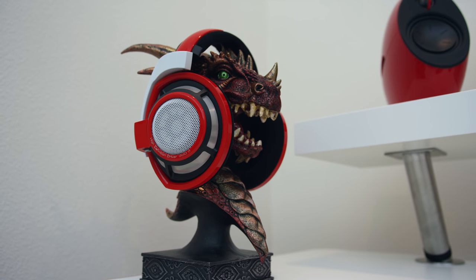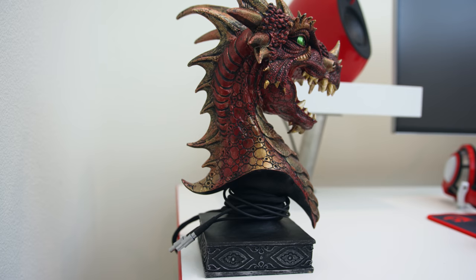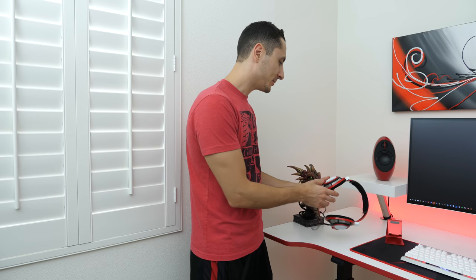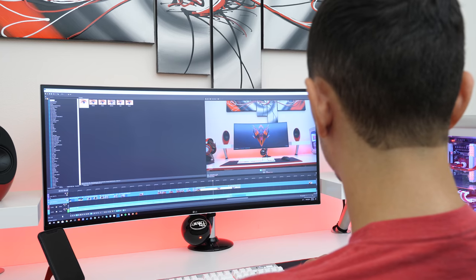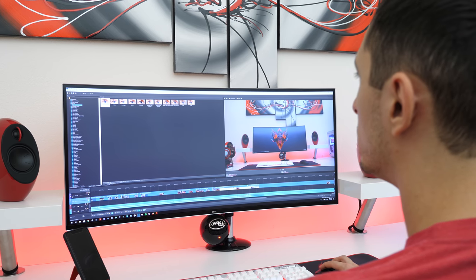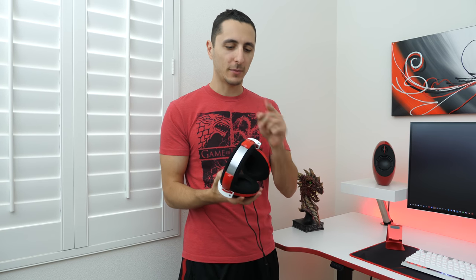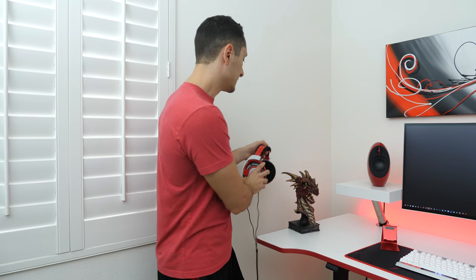So the headphones I'm using are the Sennheiser HD 800S, which are sitting on top of Drogon — this is my prop slash headphone hanger that I'm using. These are custom painted and I use them pretty much for everything: watching videos, playing games, and most importantly I use them to edit my videos. These headphones have a wide soundstage and pretty much pick up every possible sound, which is why it's so perfect for editing videos or monitoring audio or any audio-sensitive work. I think Sennheiser actually came up with new headphones for their HD lineup, which I might have to check out — but yeah, very solid headphones.